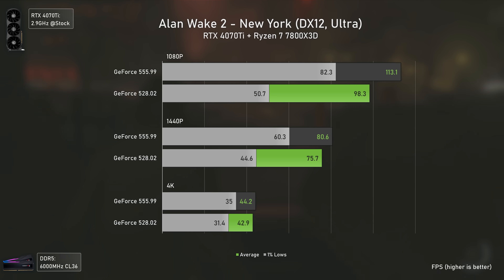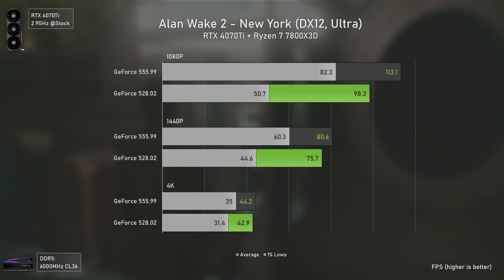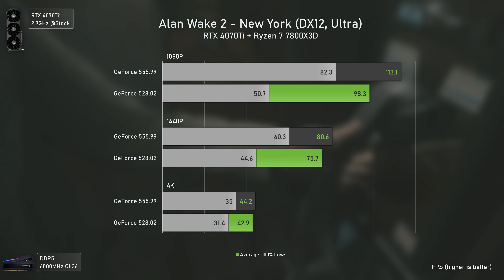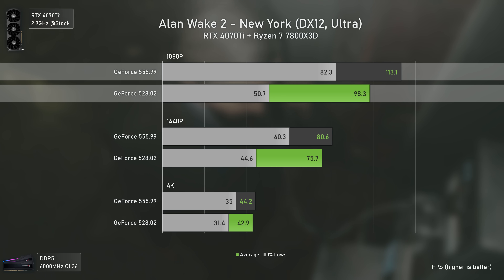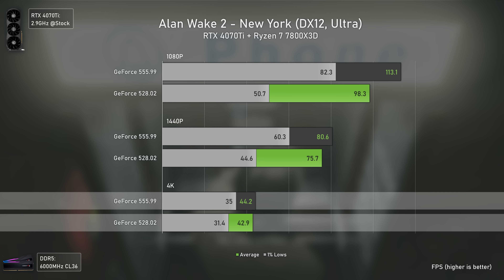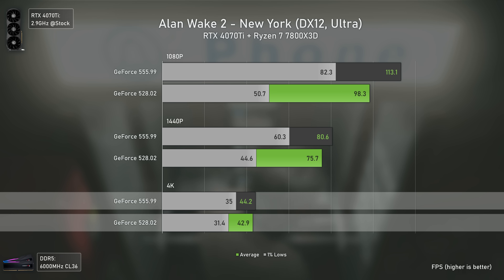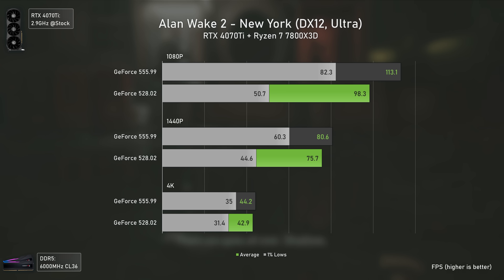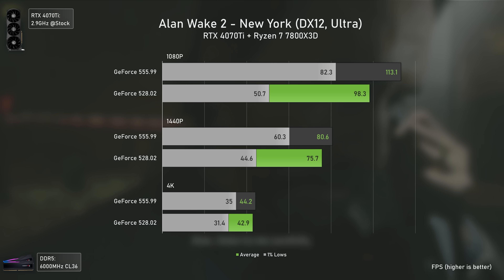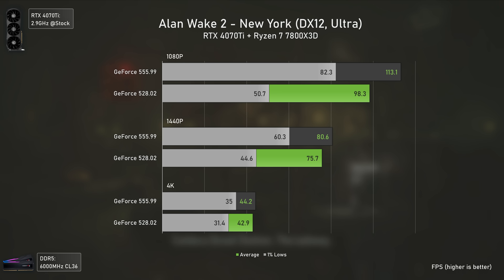The last game tested is Alan Wake 2, which showed one of the biggest differences — possibly because the newer drivers are optimized for the latest version of the Northlight engine. Average FPS increases are strong especially at 1080p, but the most important uplifts are in the 1% lows: 62% at 1080p, 35% at 1440p, and 11% at 4K. This means that at around 100 FPS, the newer drivers deliver a much smoother gameplay experience overall.